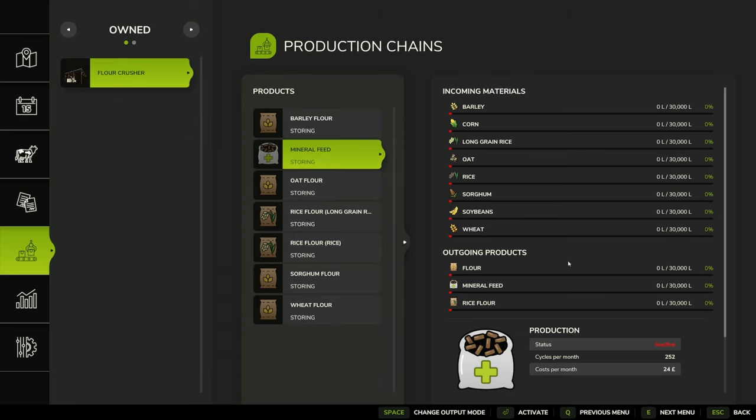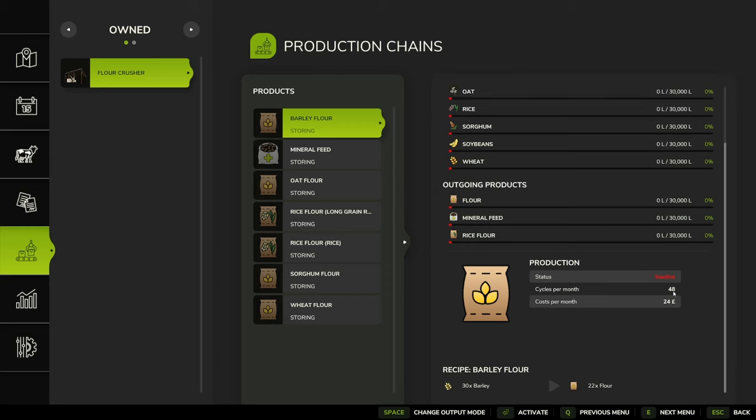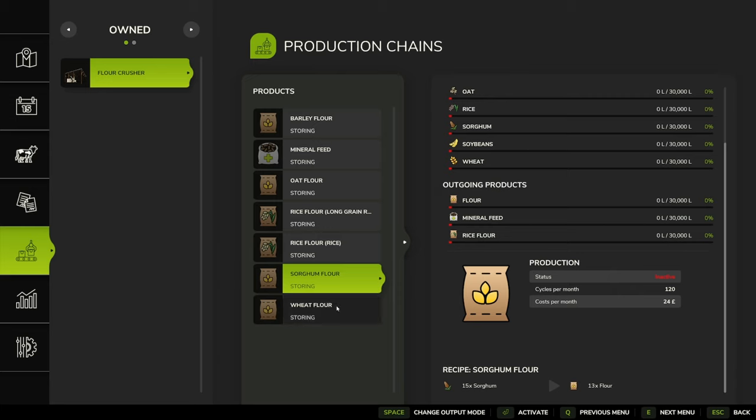The mineral feed recipe is what intrigues me most. Scrolling down: three barley, three corn, one soybean gives us five mineral feed at 257 cycles per month, at a cost of 24 of your local currency per month. Barley flour is 48 cycles, oat flour 120 cycles — 30 barley to 22 flour. Long grain rice is 15 to 13 at 72 cycles, regular rice 9 to 15 at 72, sorghum flour 15 to 13 at 120, and wheat five to four at 252 cycles.